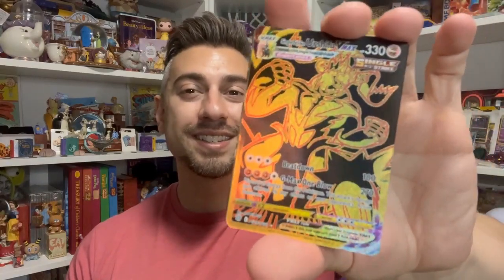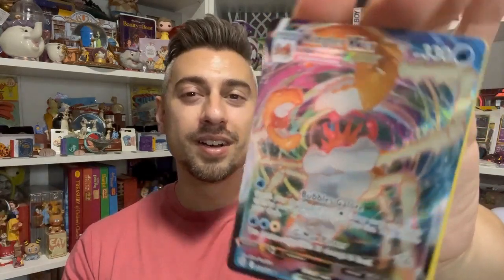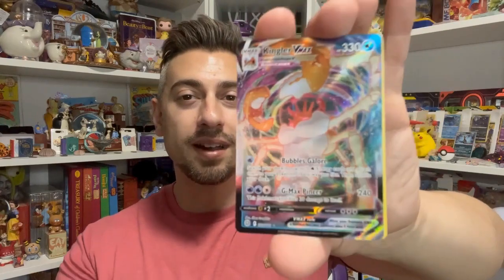Alright, so that was the Elite Trainer Box for the Brilliant Stars set — what did you think? Have you completed that set or are you still chasing your chase cards? Inside that box we started off really strong, getting the single strike Urshifu VMAX gold card along with a Kingler V. We also got the Kingler VMAX card with his long granddaddy beard, a Torterra holo, and ended off with a Raichu full art V card. Very cool.